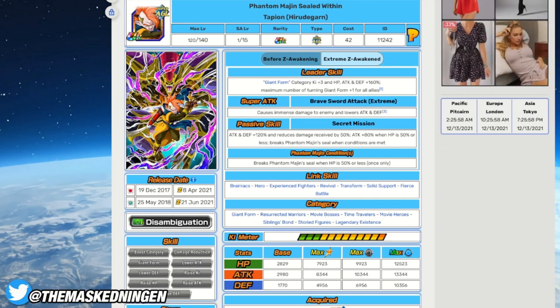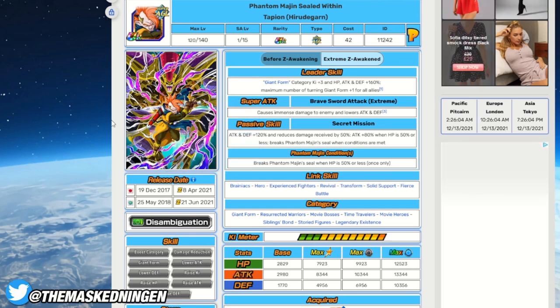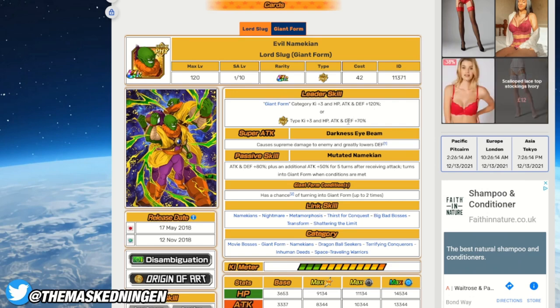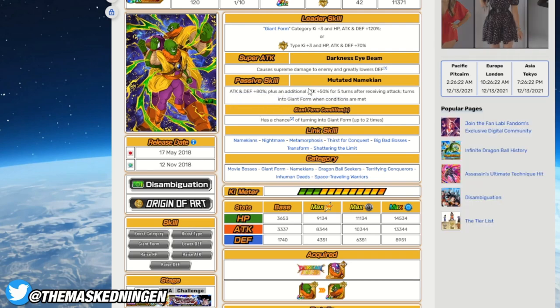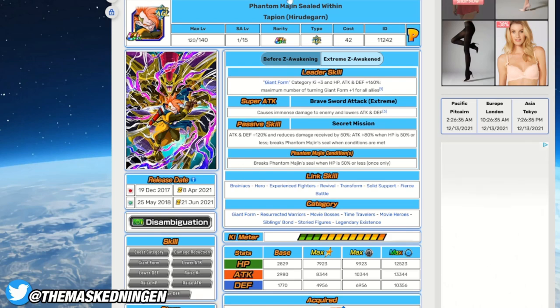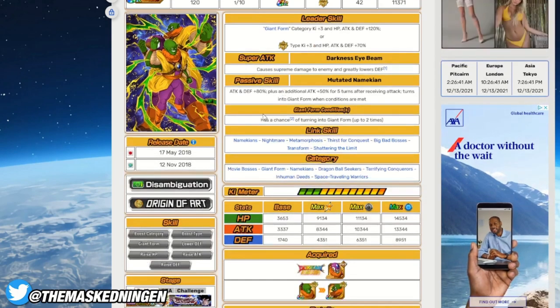The RNG for this stage is really going to come into play with how often you get transformations — that directly affects how difficult the stage will be. Tapion is a must-run as the leader. If you don't have him, the only other option is Slug, who has a Giant Form leader skill, but his is only 120%, so you're already missing out on a lot of stats. He also has 80% defense so he's really not a good unit, and ideally you do not want to be using him.